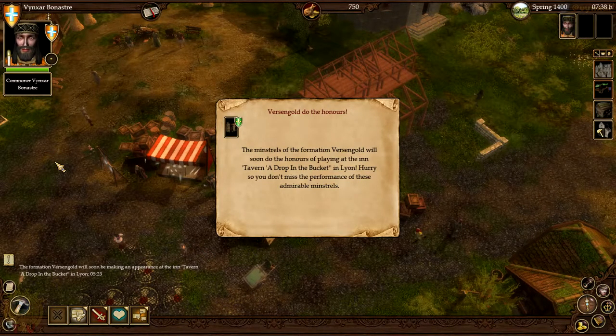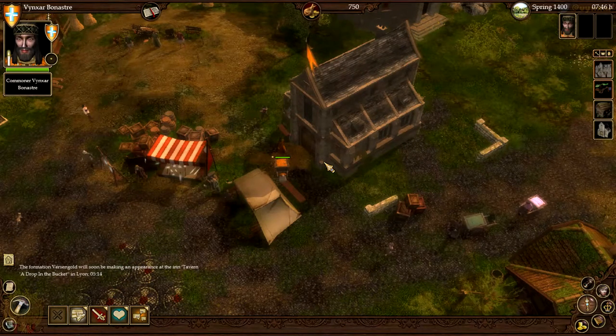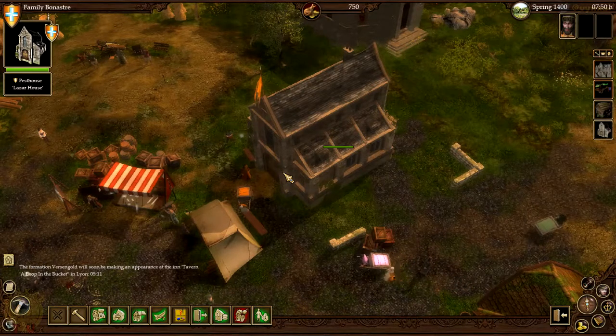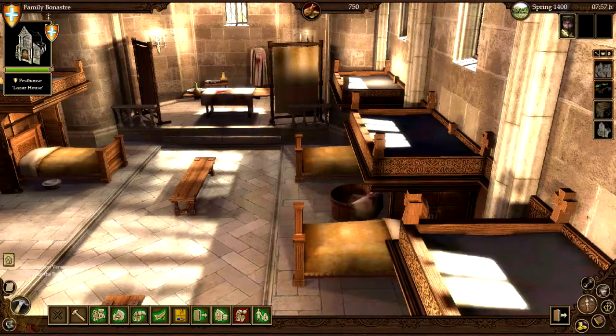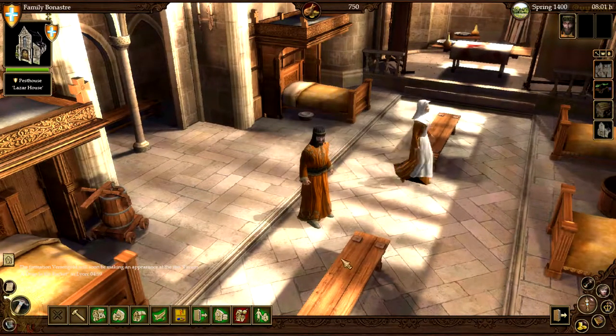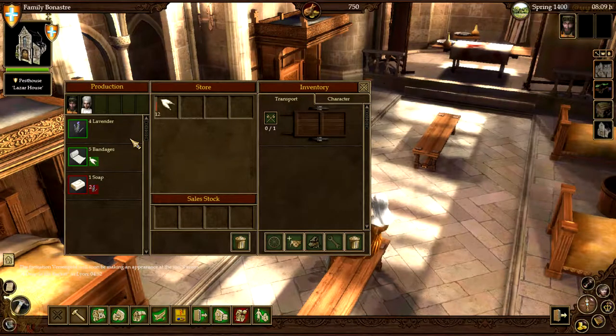Our little hospital is called the Lazar House. Now I can walk in there and hire people. So I'm going to walk here. The little hammer icon is where I assign people to do things. The first thing I need to do is get things to heal people. I'm going to assign one worker to gather lavender and assign my character to make bandages — which requires cotton that I'll need to buy.